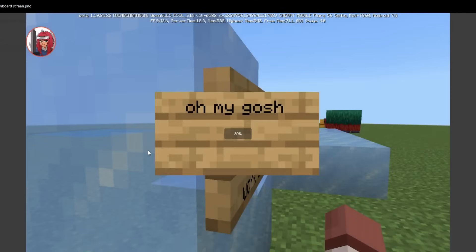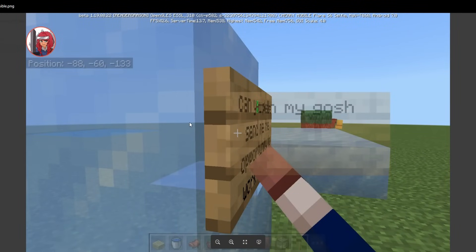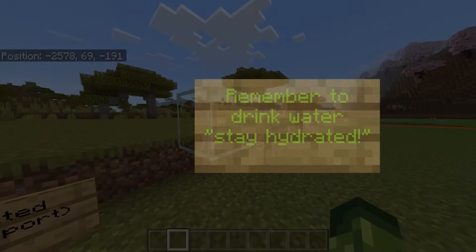If we scroll down, this person is facing the front side but the text is actually going on the back of the sign, not the front. So just for reference, if you are front facing and you tap on it, you are going to be editing the front.